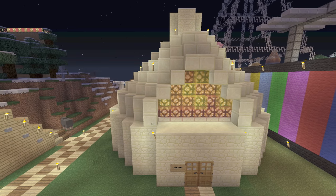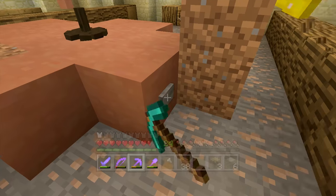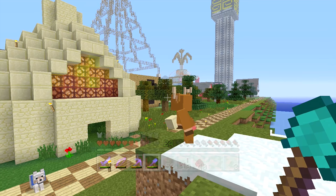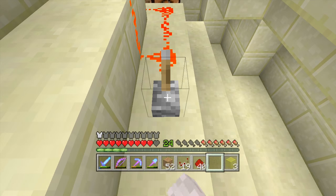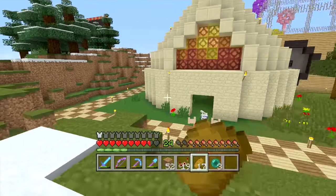My 10th favourite redstone creation is the redstone fire on my clay oven restaurant. The clay oven on the inside might impress more people, but it doesn't really use any redstone. The outside of the building is supposed to look like a burning fire. The waves of lit redstone lamps and stained glass work surprisingly well. It wasn't too difficult to build, but the effect it creates looks really good.